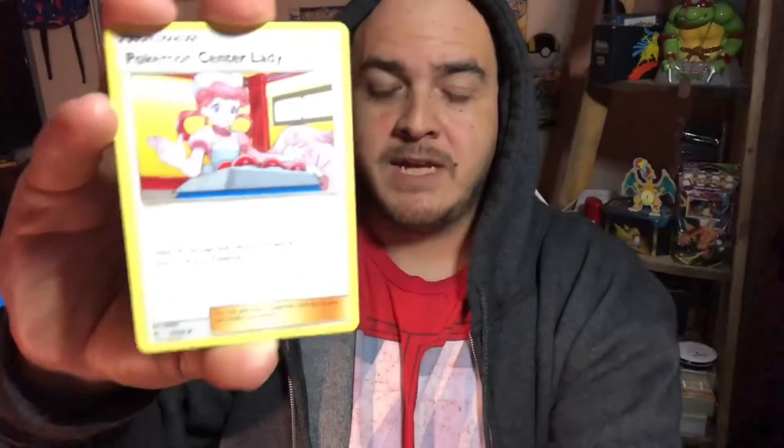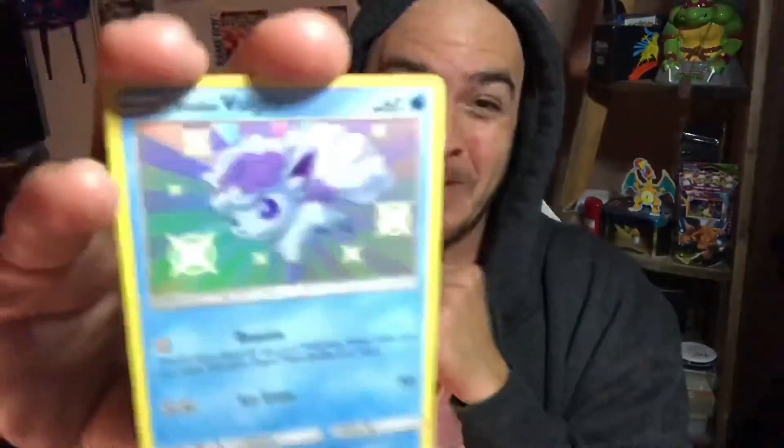Here goes pack number two. I would really like to pull a shiny Espeon or Sylveon in this video — that would be really nice. I need shiny Espeon, I need Ho-Oh, I need Tapu Koko, Tapu Lele, and Tapu Fini. We have a Koffing, Staryu, Ekans, Caterpie, Paris. Oh let's go, baby — shiny Alolan Vulpix! And the Jolteon on the end. Two for two! We have a Magnemite and a Vulpix.